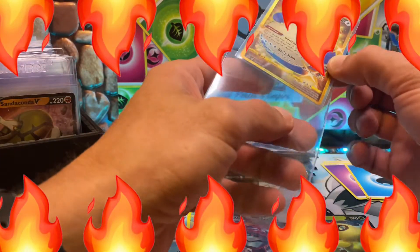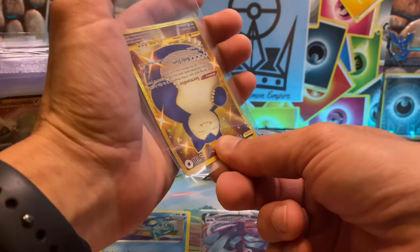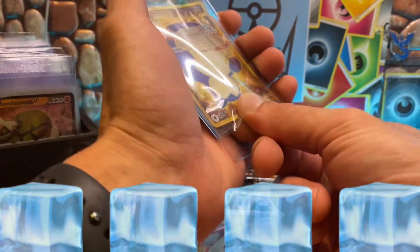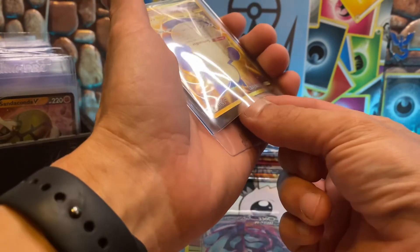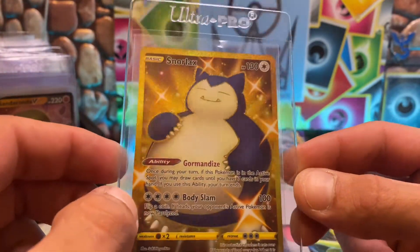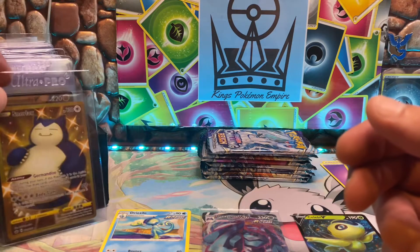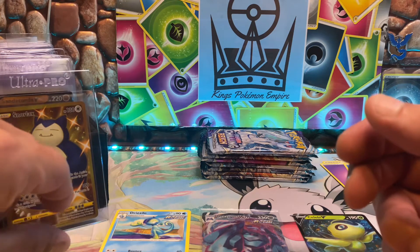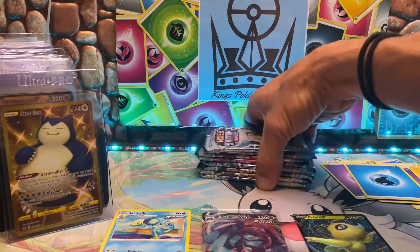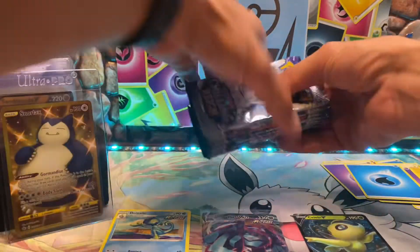Snorlax is a Gen 1 bestie for sure — slowly moved down the ranks but definitely top 15 or top 20 favorite Pokémon of all time, just because the first time you encountered him you had to play a flute because he's blocking the road. Fire emojis in the chat if you're still here and saw us pull the Snorlax! Ice cube emojis if you're here and you still need this Snorlax — Chilling Reign has been nothing but ice cold. Beautiful — set him right there in all his glory.